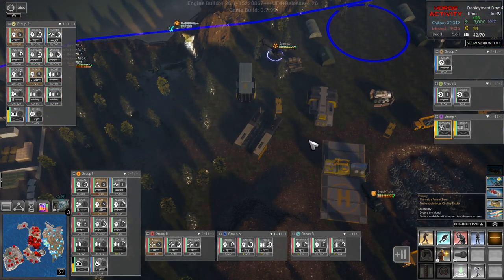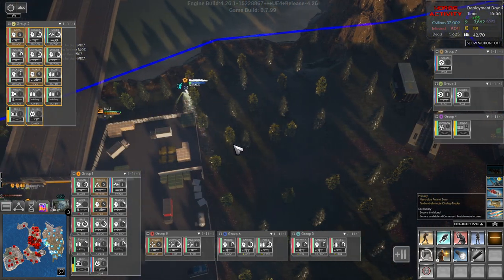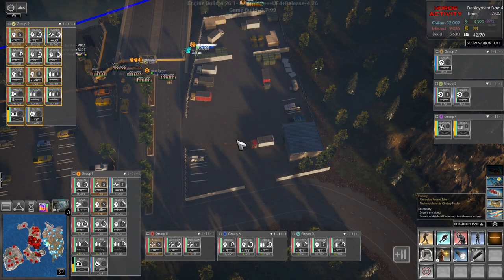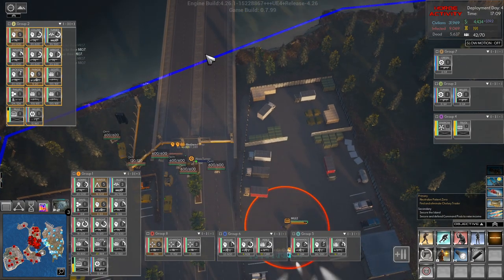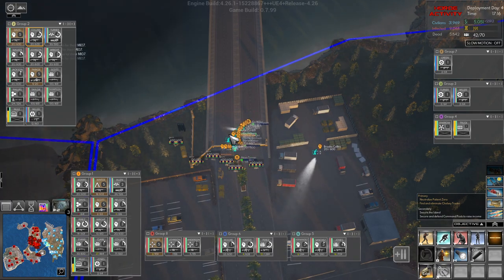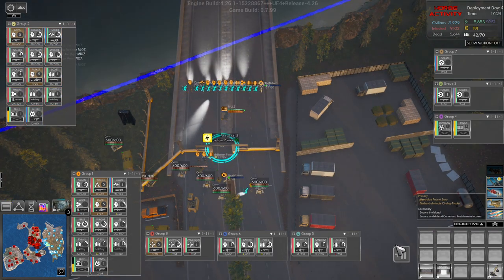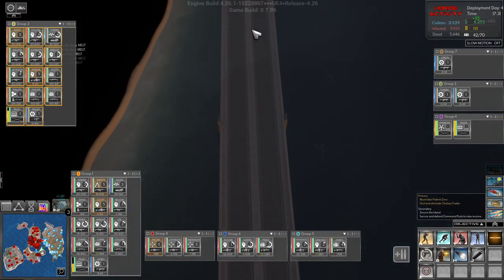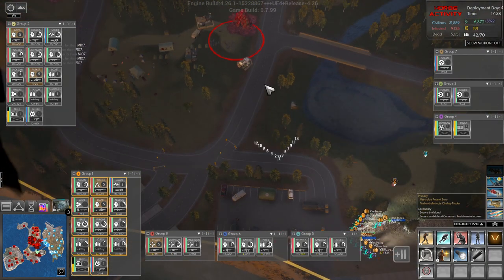All right, get over here. Sparrow, get over here and land. Group two — man, I hate this. Moving there — open. I have a bad feeling about this. Where are you going, Brook? Okay, let's close you. Group two, run your butts up here — man, this bridge is long. Group one, move out.